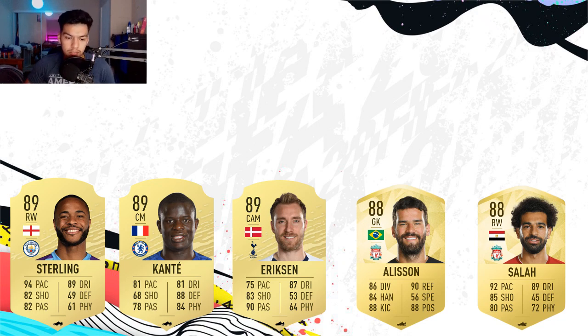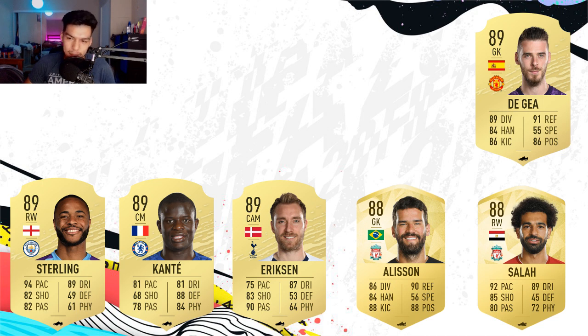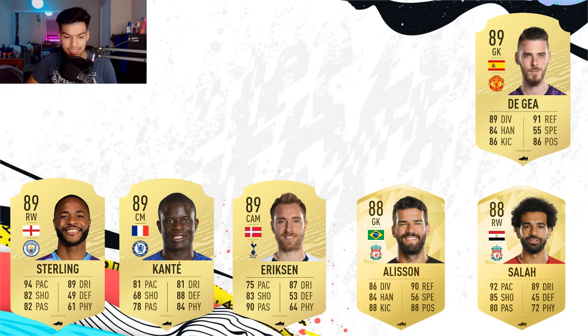Moving on to the fifth player, we have David De Gea, who has a big downgrade from a 91 to an 89. He deserves this — I'm not going to lie, United didn't have the greatest of seasons. He conceded a bunch of goals, not saying that's necessarily all his fault, but he still didn't have a great season. He didn't win United points as he has in previous seasons, and had a very bad start, especially against Crystal Palace where Van Aanholt embarrassed him. He just deserves to be an 89 right now and doesn't live up to that 91 rating.